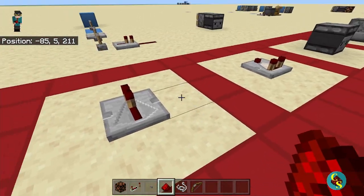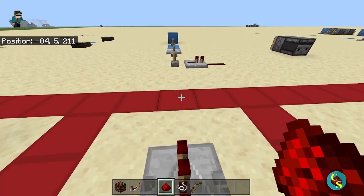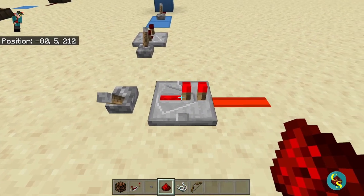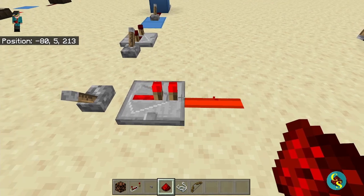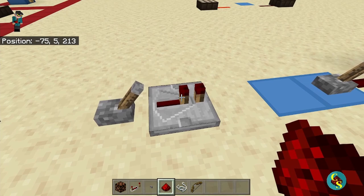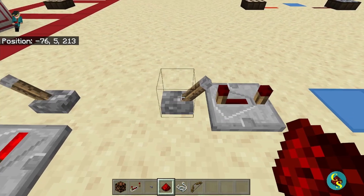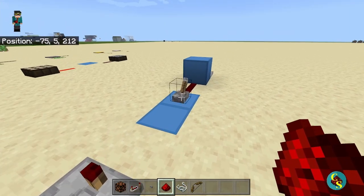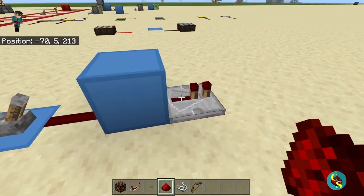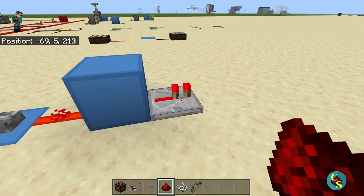Next up, we have one of the most important Redstone components: the Redstone repeater. It will take an input of any signal strength and output a signal strength of 15. Repeaters can also be set to a delay, meaning they will wait before they turn on and off when powered. Right now it is at one tick delay, so it almost turns on instantly. If we set it to four ticks, it waits quite a bit to turn on and turn off. Repeaters can also take an input from a soft-powered block, so if you run Redstone Dust into a block, it will power the repeater.